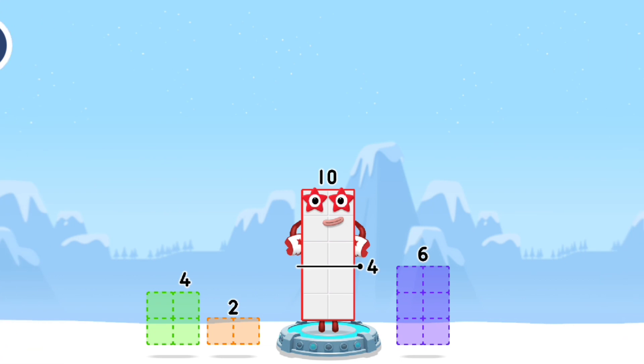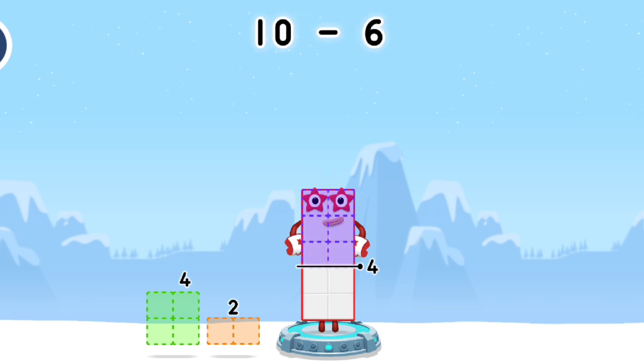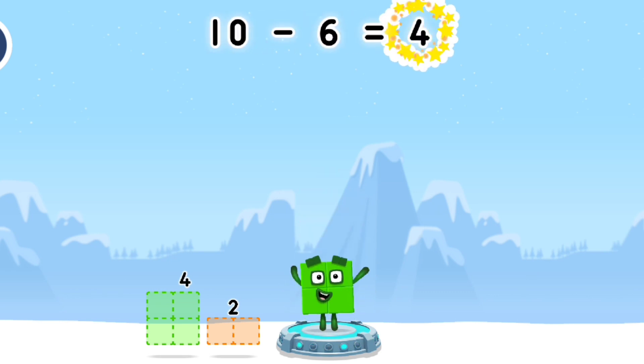Take number blocks away from ten to leave four. Four. Six. That's right! Ten minus six equals four.